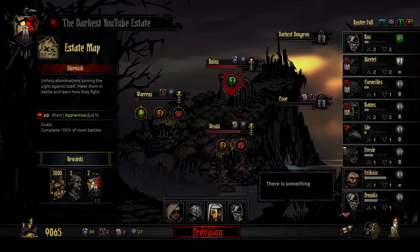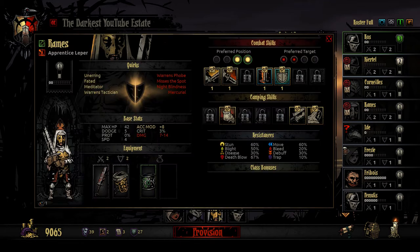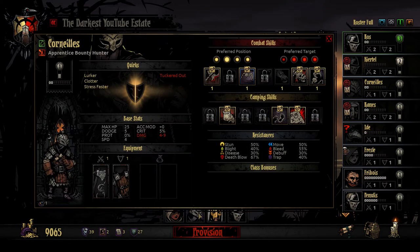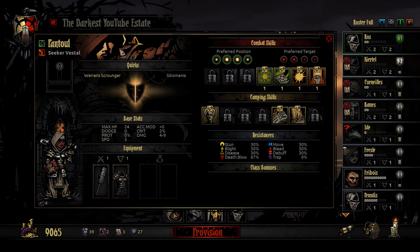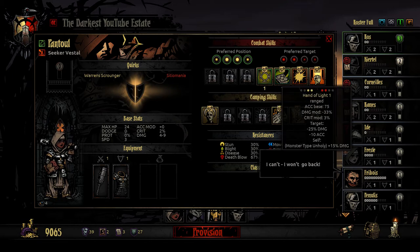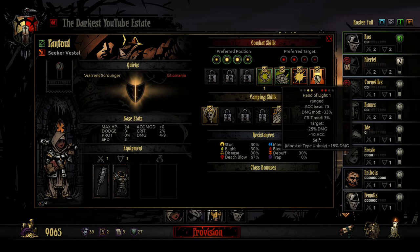What I've decided to do today is take Kirtel, who is already level 2, and try to maybe get him to level 3. Then we'll take Reims and Cornelius, who are level 1, and hopefully get them to level 2. And then there's a new Vestal, Pantul, who we'll take out just to try to get her to level 1 — though I just saw her skills and I'm not very happy with them.